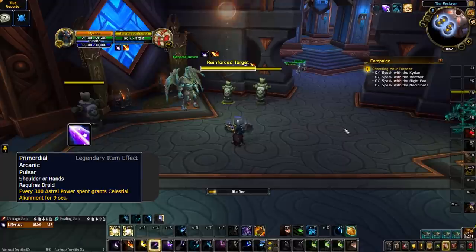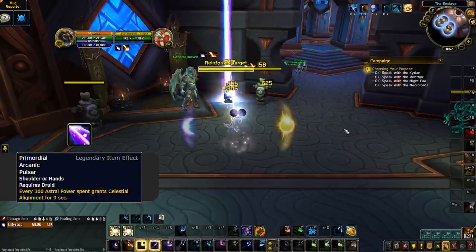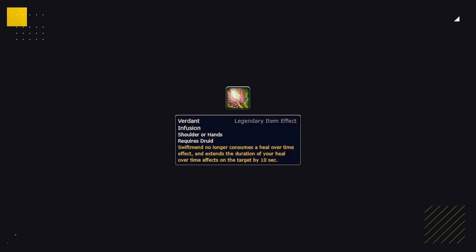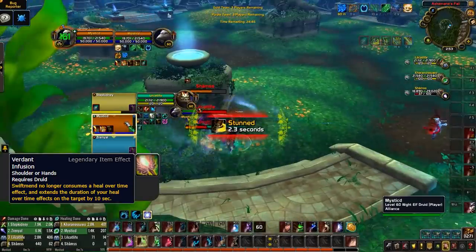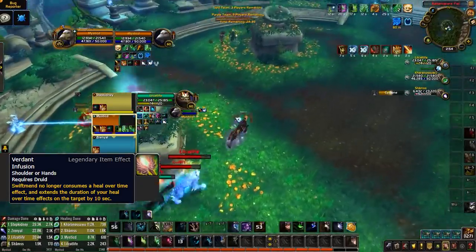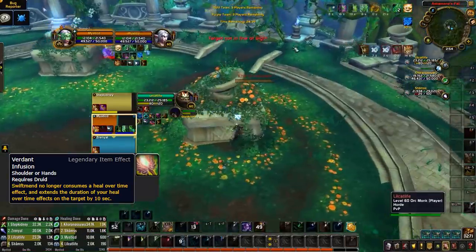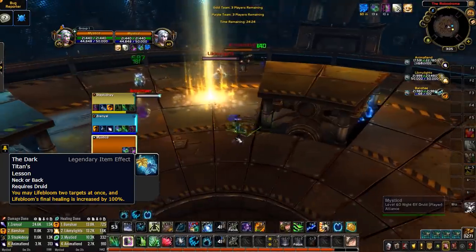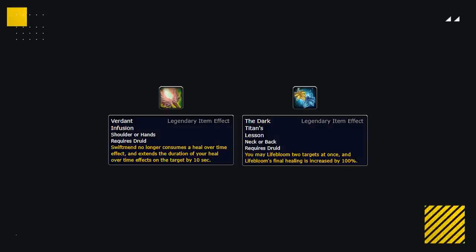Resto Druids are lucky to have two incredibly strong legendaries. Verdant Infusion extends their HoT durations — combined with Overgrowth as a baseline talent, they can apply all HoTs to a target with one spell and instantly extend durations by 10 seconds, freeing them to spend less mana, heal others, or play more offensively. Dark Titan's Lesson lets Resto Druids more easily handle multi-target pressure by keeping Lifebloom up on two targets. If you notice Lifebloom on two targets, focus single-target pressure; if you notice HoTs lasting upwards of 20 seconds, spread your pressure to force the Druid to heal multiple targets.